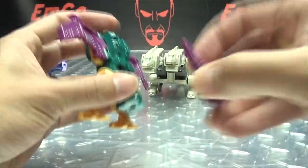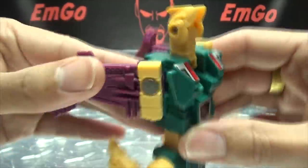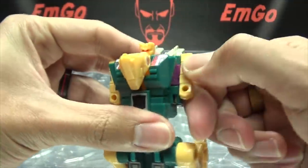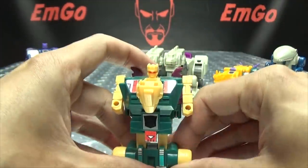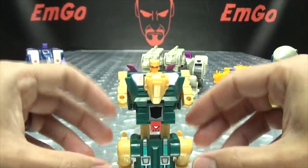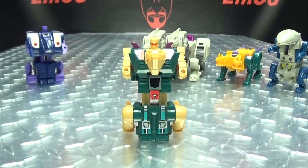Let's get down to the transformation. Remove the weapon. Just extend the legs, bring the beast mode legs back, bring the wings back to bring out the robot mode arms, bring down the hawk head onto his chest, rip out his little stumpy arms, and use the beast mode legs as heels because it doesn't balance well. There you have Cutthroat in his robot mode!